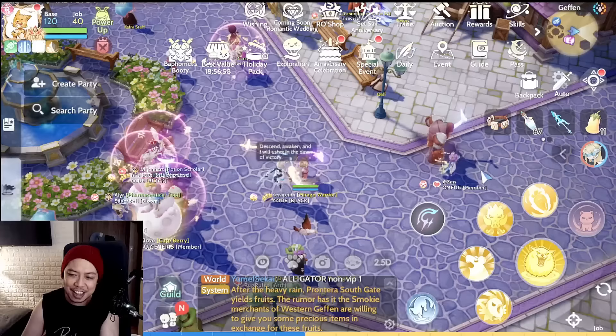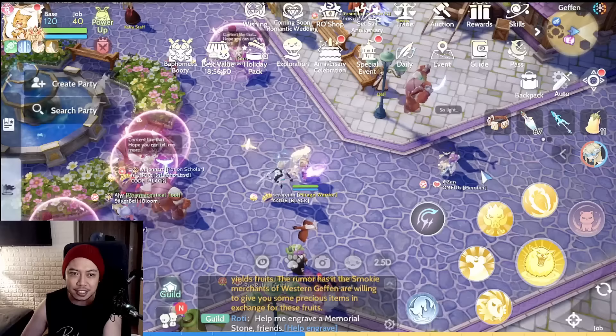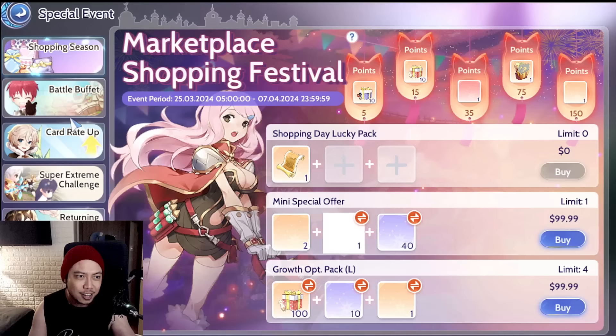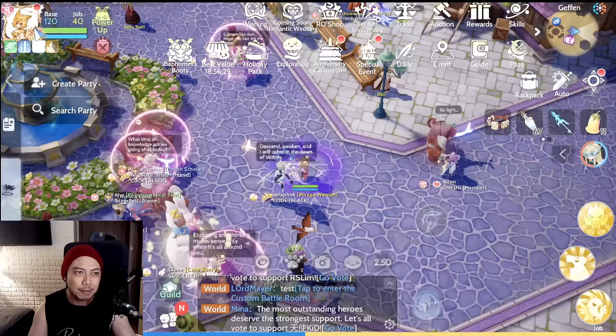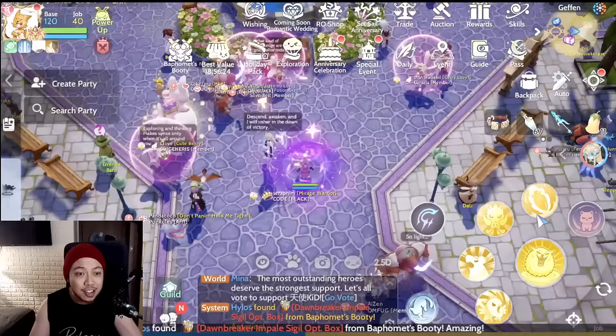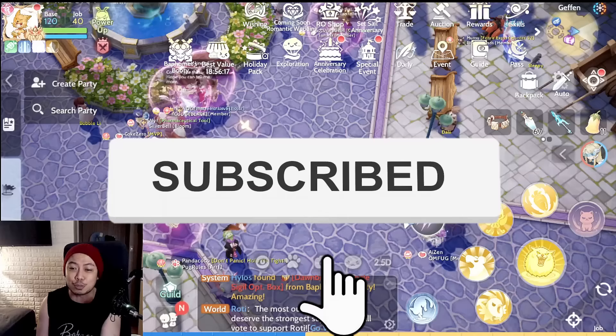If someone can confirm that they do drop mini cards, I'll do this every single day until I get my Ghost Ring card — because I don't want to spend another 5,000 pesos or $100 just to get one. I'd rather spend a couple extra minutes hunting instead. Thanks for watching! Please subscribe, leave a like, share with friends, and click the bell notification. See you in the next video!